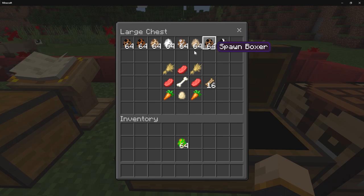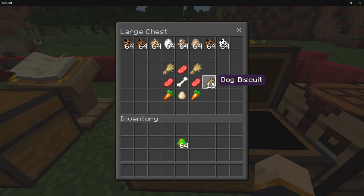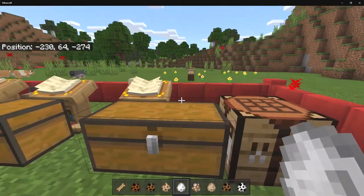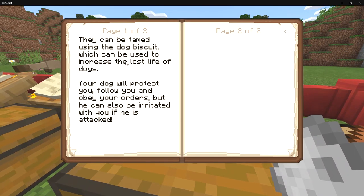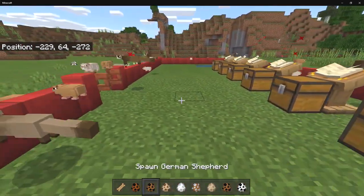Our final set of mobs is the dogs. We have German shepherds, a dachshund, a pug, poodles, beagles, cocker spaniels, boxers, and Dalmatians — eight breeds in total, with more coming later as Gabriel Castro stated. To tame them you need dog biscuits, crafted using a specific recipe. Dogs will protect you, follow you, and obey your orders. However, if they get attacked they can become irritated and might bite you, so watch out.